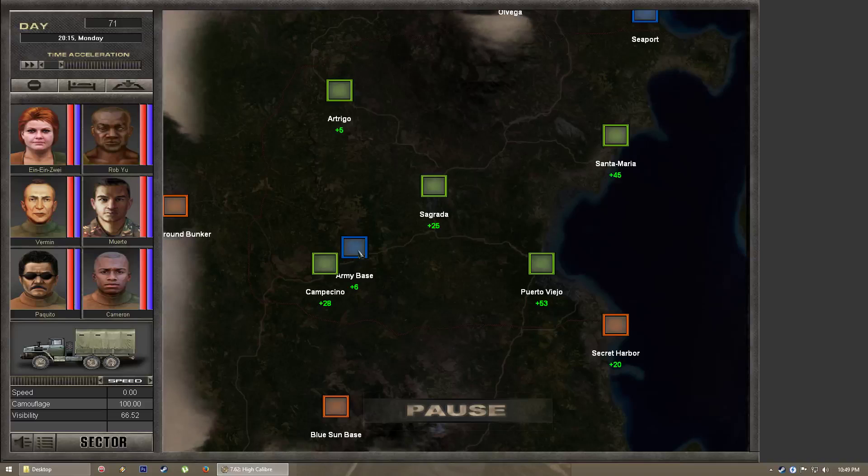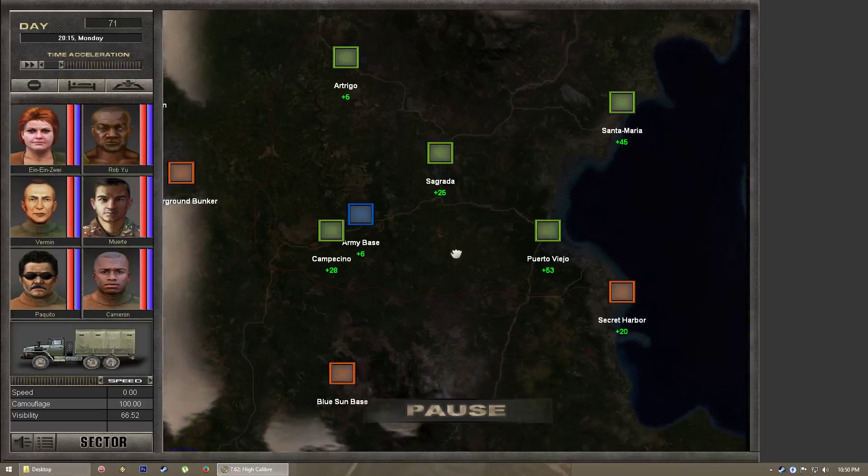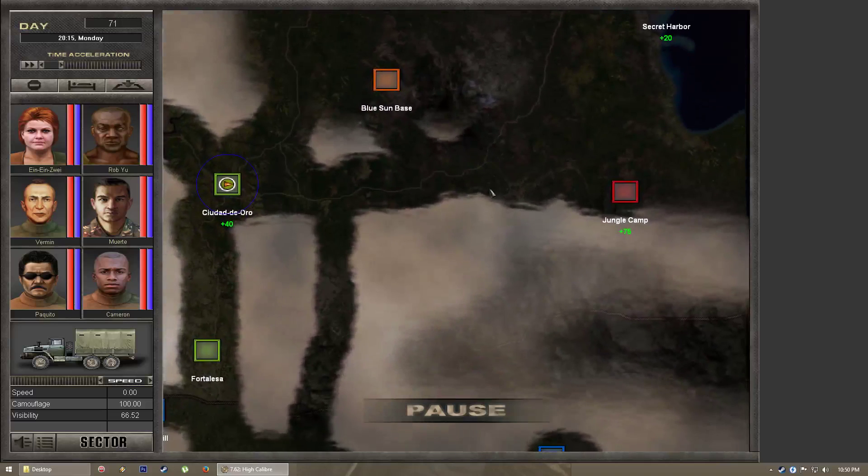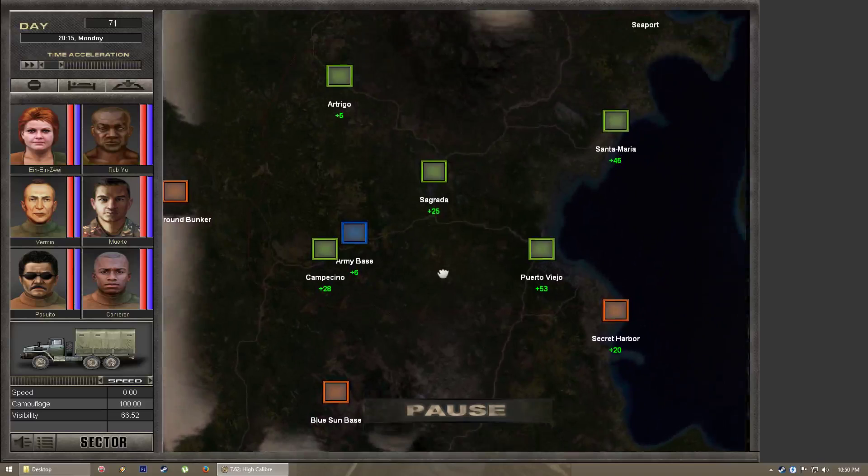Starting early in the game, you'll have the ability to take control of the army base — that is your first home area and also where you acquire your radio. When you take over towns you're able to earn taxes from them. You can hire militia to protect them from attacks, and you can use the radio to send militia to other towns. For example, if I wanted to take over Campeccino, I could order my mercenaries to go to that town so I'll have backup when I attack.